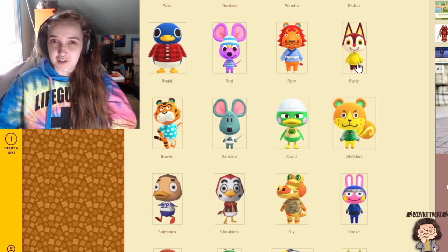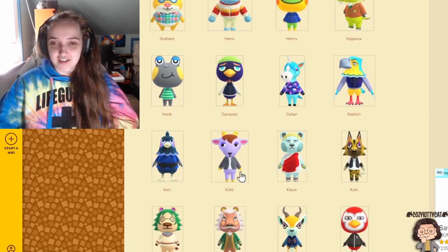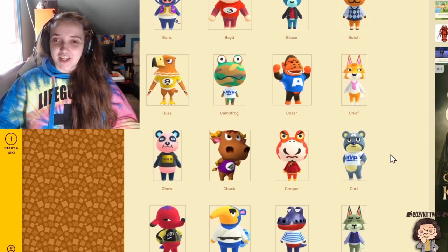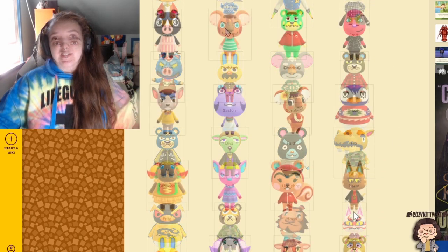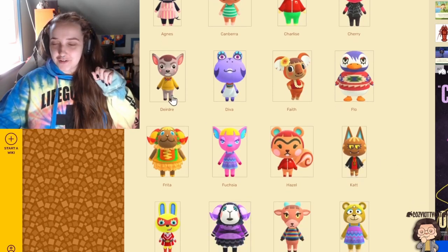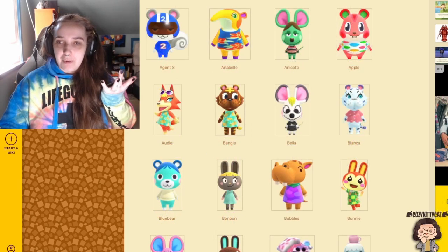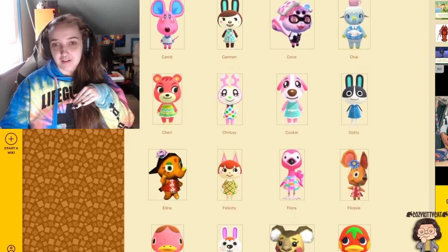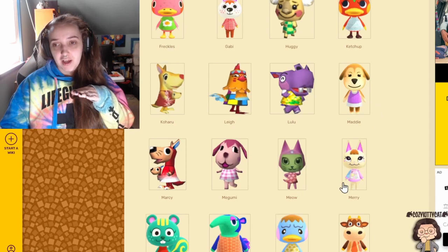Cranky - short list, I know. It's called a shortlist for a reason. Now on to Smug - this is an even shorter list: Kid, Marshall, and Shep. Cranky is once again a shortlist: Camofrog and Fang. Sisterly is another short one with only two - we have Deirdre and Quinn. Now on to some of the longer lists. Let's start with Peppy. We have Apple, Blue Bear, Chai, Sherry, Cookie, Dottie, Maddie, and Mary.